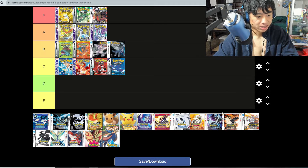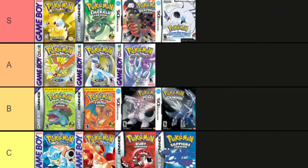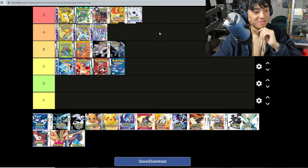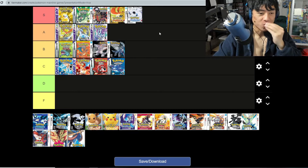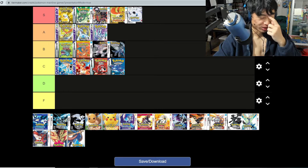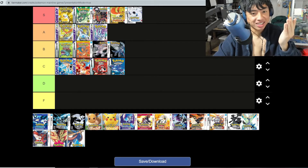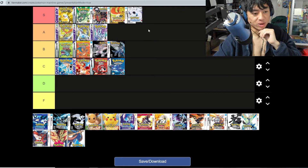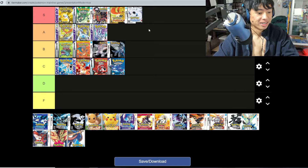HeartGold and SoulSilver — both of these are S tier. This is a kiss on the face, man. I can play these two games again and never get bored because, like I said, two regions, more Pokemon, and such an amazing upgrade from the original. I love the Kimono Girls' soundtrack when they do the summoning dance to summon Lugia or Ho-Oh. This is S tier.